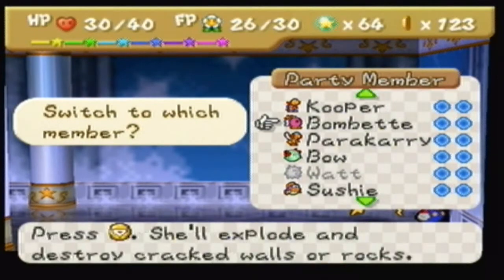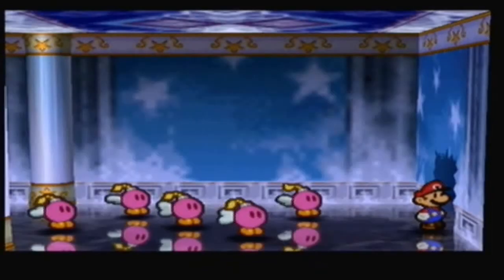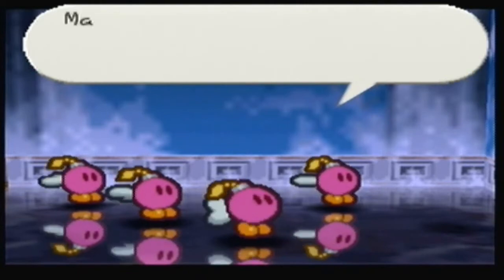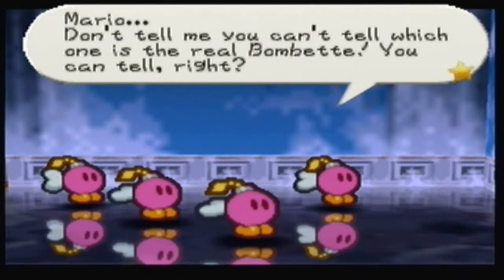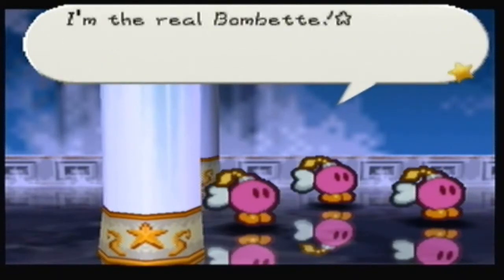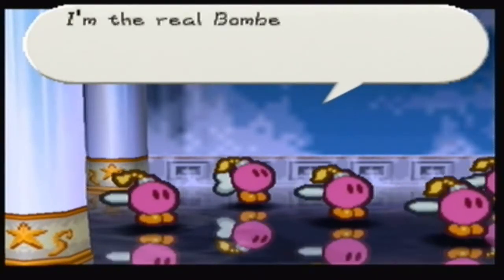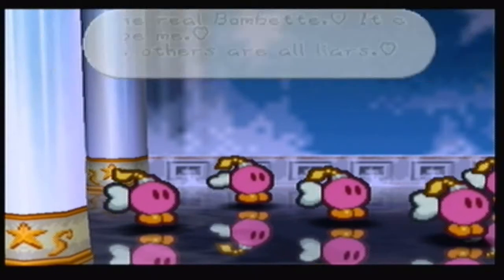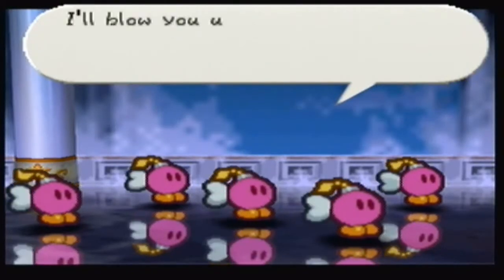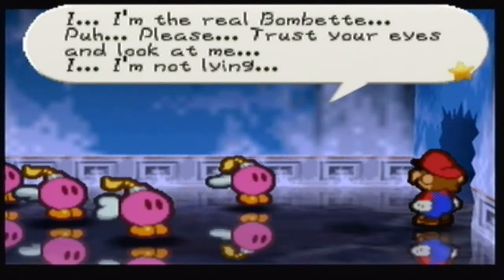We need Bombette for this too, so let's break this crack. Whoa — there are five Bombettes! Who are all of you? You're trying to look like Bombette, Mario — don't tell me you can't tell which one is the real one. 'You're spreading lies, imposter!' 'This one has stars — I'm the real Bombette!' 'This one has hearts.' 'Mario, look carefully at me — you don't know I'm the real Bombette. These others are all liars. I'll blow you up if you follow their tricks!'